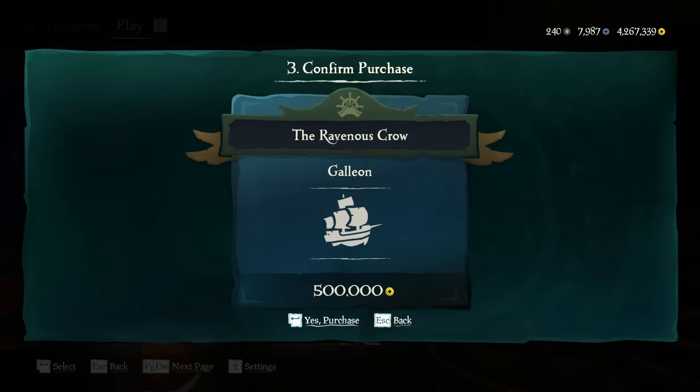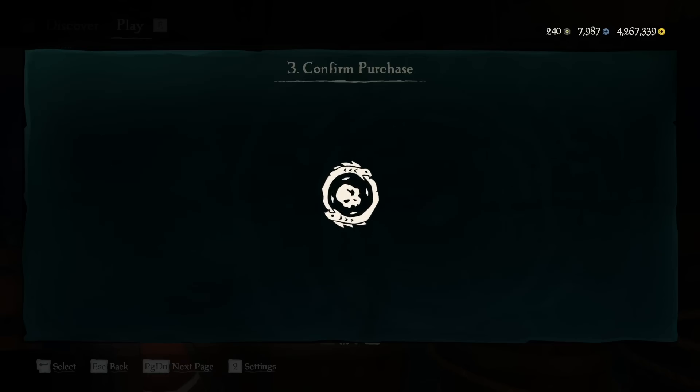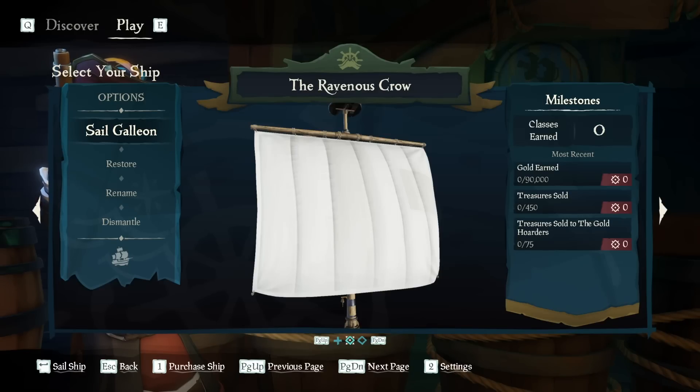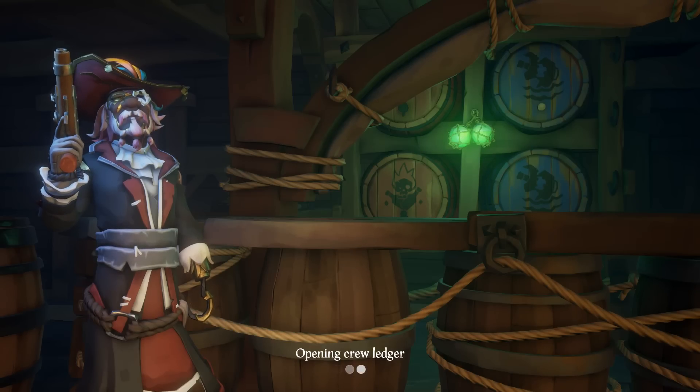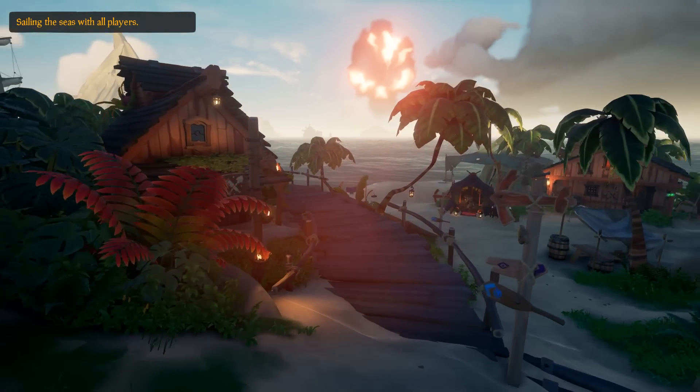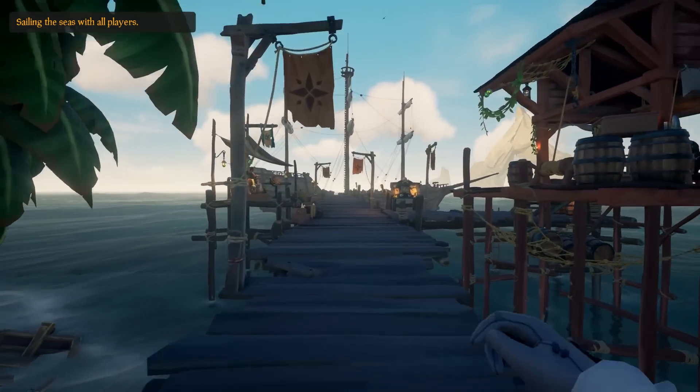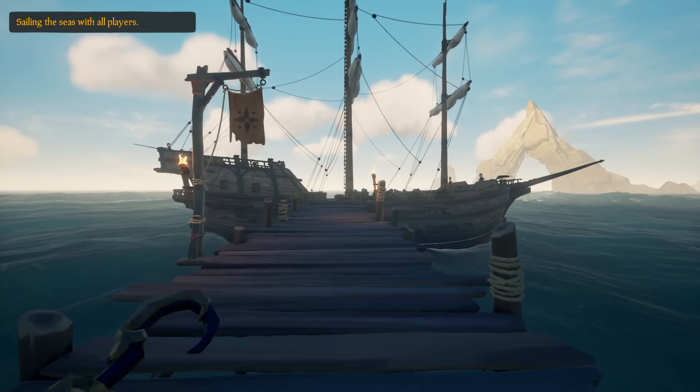Then once you've picked a name, hit purchase ship. It'll bring you to this menu where you can see your ship. You get a few options here — you can set sail, repair it, or dismantle. Dismantle would just get rid of it. Also, all of the progress on a captain's ship is tied to that ship. So if you get rid of it, you will lose all your captaincy progress on that ship. So I wouldn't recommend dismantling it.